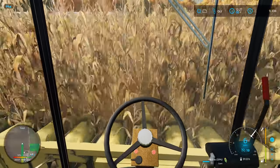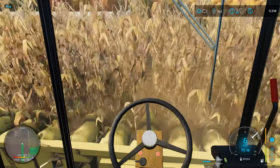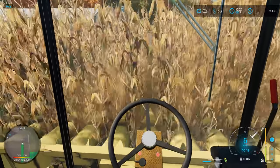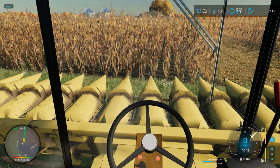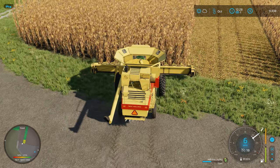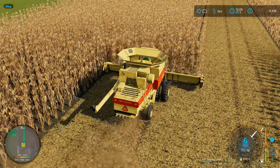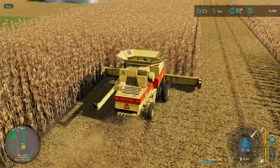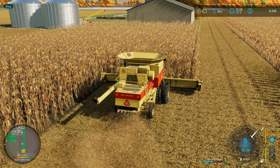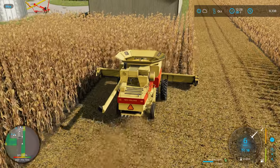We're going to have to do this the old-fashioned way and keep the snouts between the rows. I'm taking this all the way to the end and loving that yield map — we're into some really good corn right now, which hopefully means enough feed for these hogs. Turning around to take these short rows, I noticed we've left a couple of straggler stalks on the left side. I'll clean up that one row behind the shed since it would really annoy me to leave it.